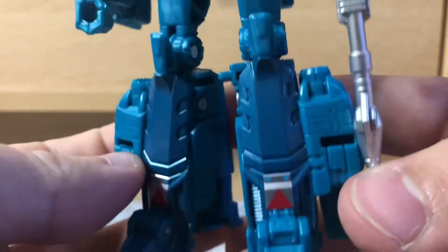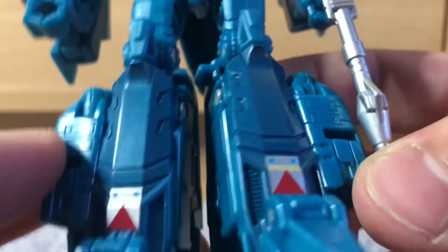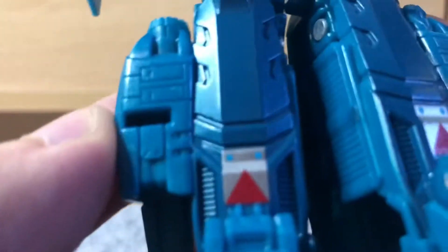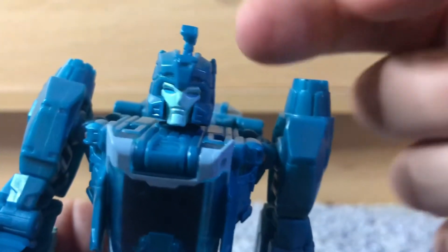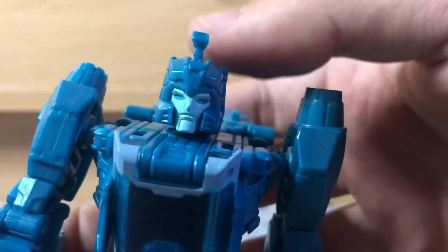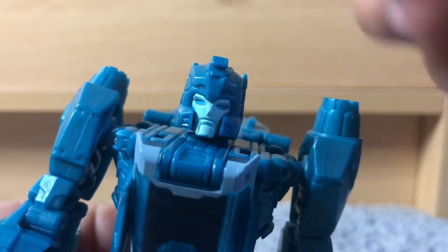Let's get into this guy's paint apps and stuff like that. These stickers — I'm not a fan of them on Titans Return stuff — so I'm glad there's only just the two little ones here on the shins. But there is some nice metallic dark blue paint there onto the normal plastic, so it's slightly metallic, with a lighter blue as well. And obviously you've got the nice blue there, and the head sculpt is amazing.